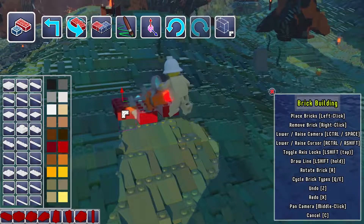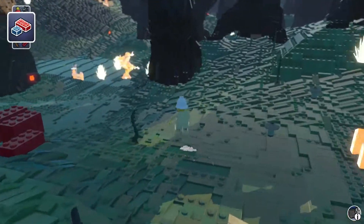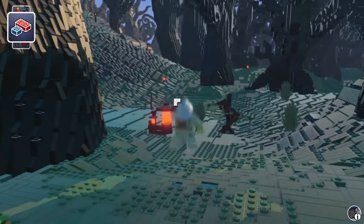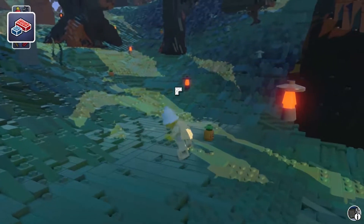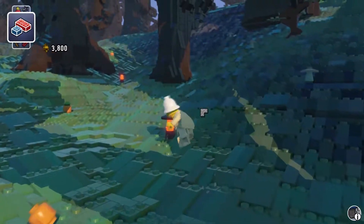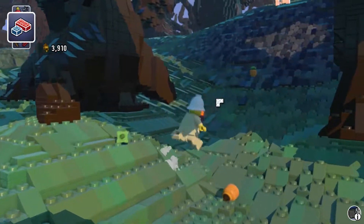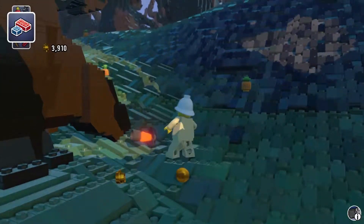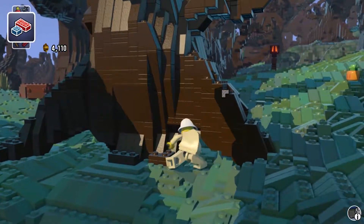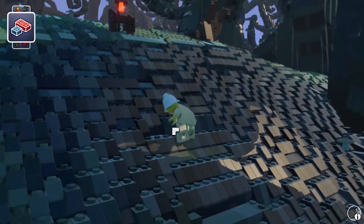I could just simply place bricks wherever I wanted them to be — that could probably take hours. I can also punch stuff with a left click. I wonder if we can dig a hole or something.